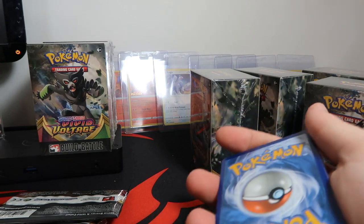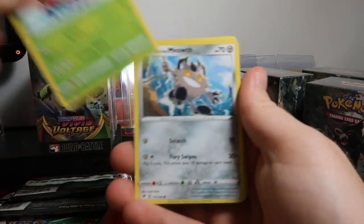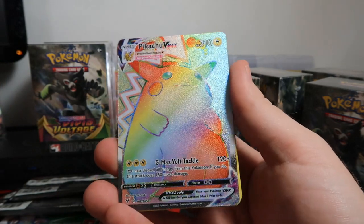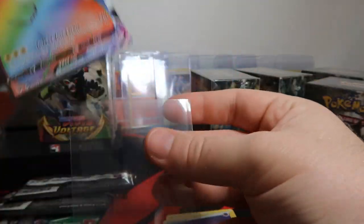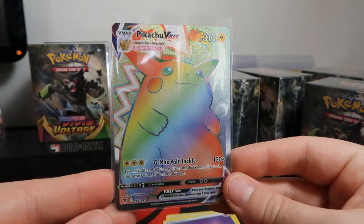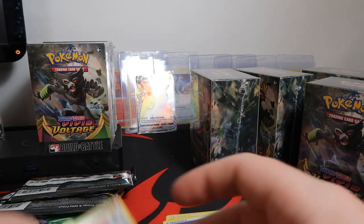Pack number two — Celebi pack. Clefairy, Chansey, Yanma, Meowth, Duskull, Heatran, metal energy — and there it is: Pikachu VMAX! The most coveted rainbow of the set. Gotta sleeve that right away. That is awesome — I can't believe the resale on that right now. I know it'll come down, but it's a thick boy. Can't wait to get that graded.